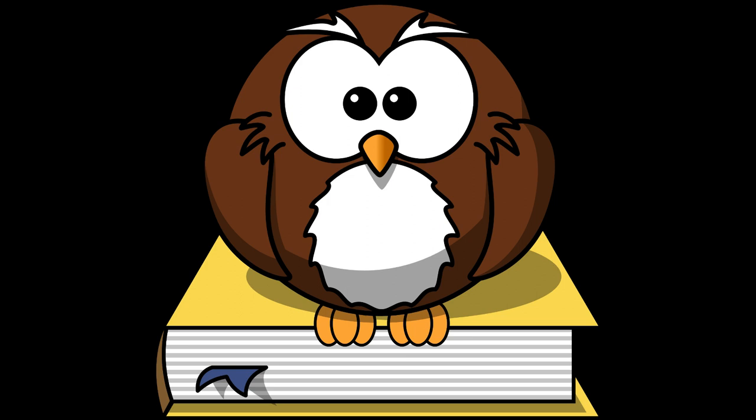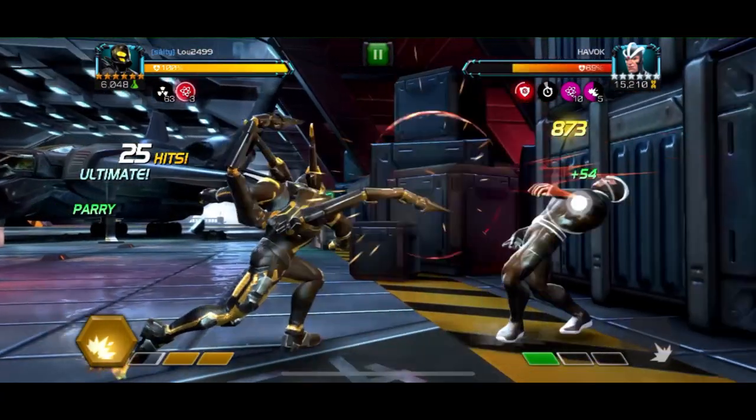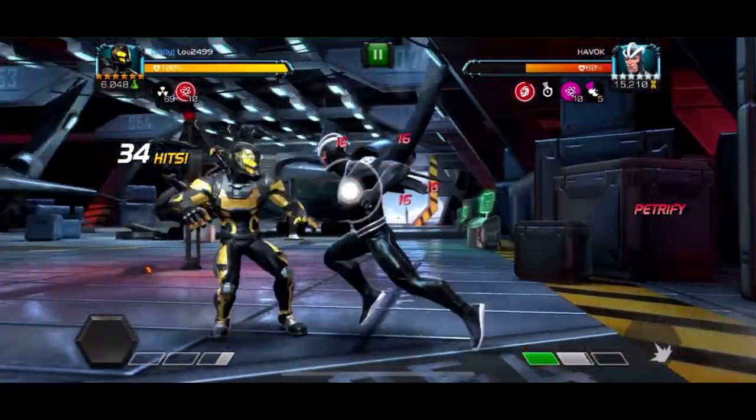The first big Havok you're likely to come across is just at the start of 1.6.1, on the road to Cavalier. Due to the gates in Act 6 requiring 5 or 6 stars, there is a chance you don't have an armor-up champion for this. Luckily there are still a few things we can do. The damage that comes from Havok here is energy damage, so champions with high energy resistance will reduce this detonation damage. You can see here I'm using Yellowjacket, who has very high energy resistance, and the damage is significantly less than it would be without.